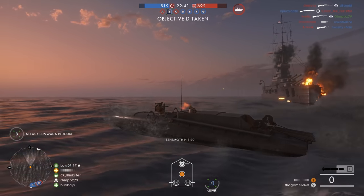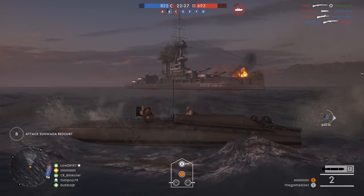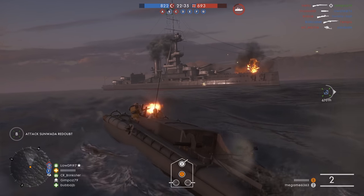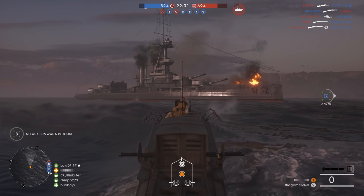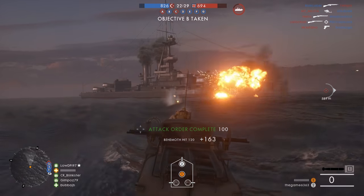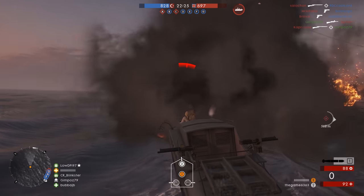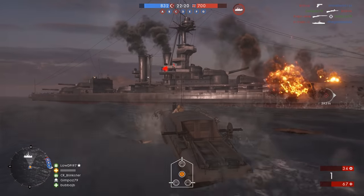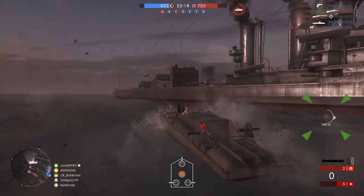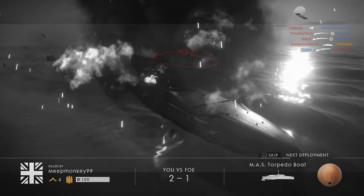Sometimes you'll even create new entrances for your teammates. As for killing the dreadnought, if it's being used properly this can be one of the harder ones to take out. The torpedo boat can be somewhat effective — if you stay in front of the dreadnought it makes it harder for the rear anti-aircraft guns to take you out, and the big cannons on the dreadnought are not very good for hitting the torpedo boat. Stay in front of the dreadnought and that'll increase your odds of survival, and it also makes the dreadnought a smaller target to hit.